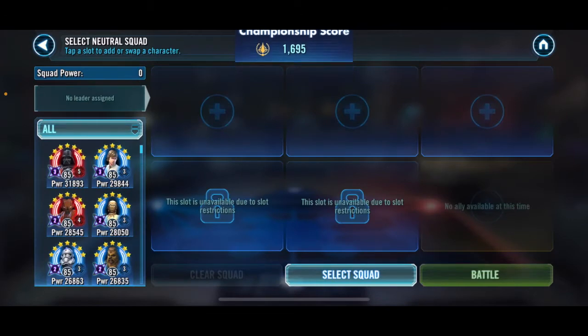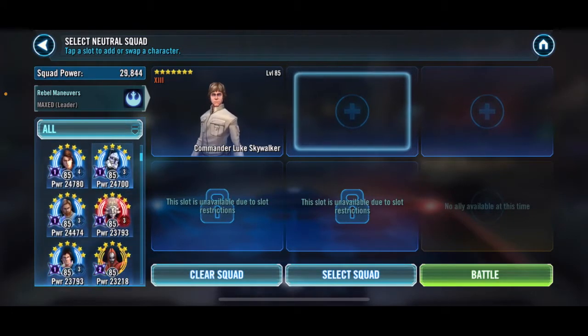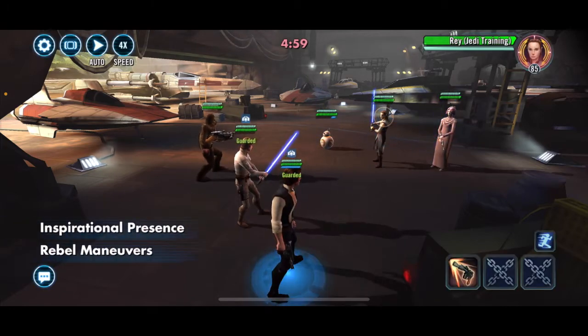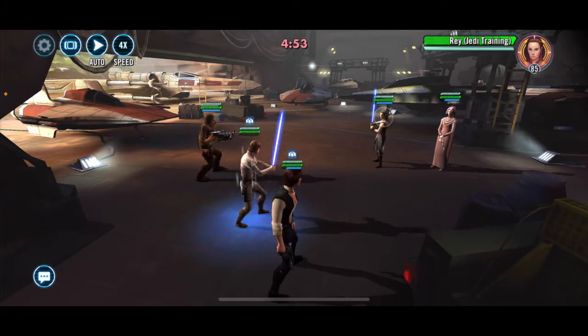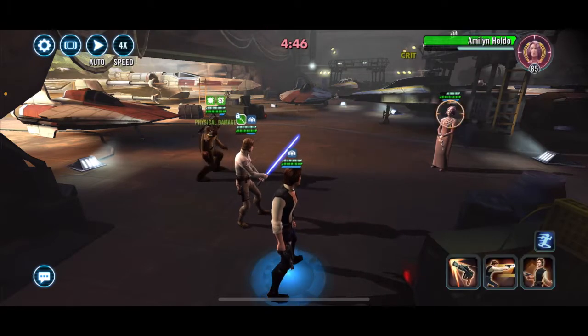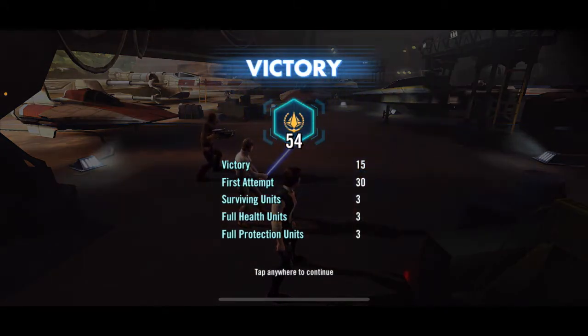Let's go for that JTR team. Again, I have more offense than I need, so I'm just going to take CLS, Han, and Chewy. Normally I split these teams up to make two teams out of it, but I just don't need the extra squads this time. If my opponent had set a tougher defense I would have been keeping some in reserve just in case, but that's just not the way it is this time.